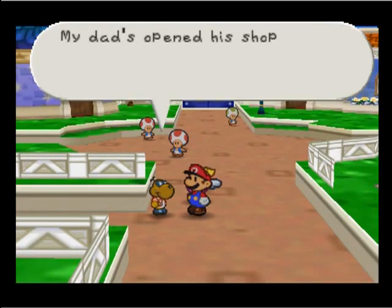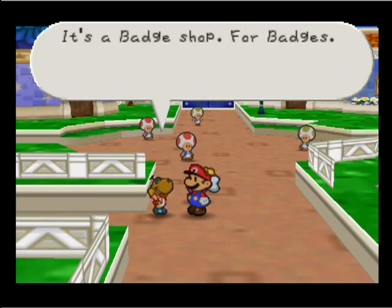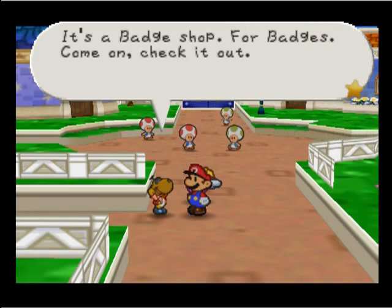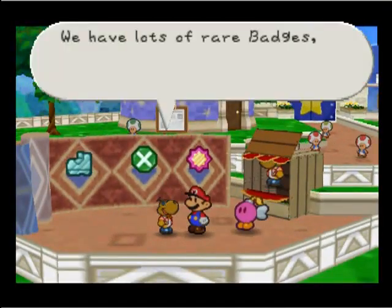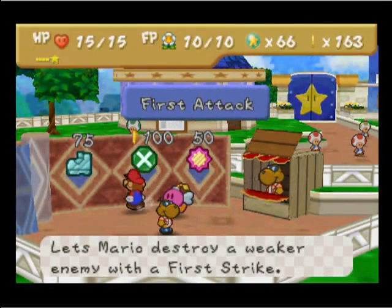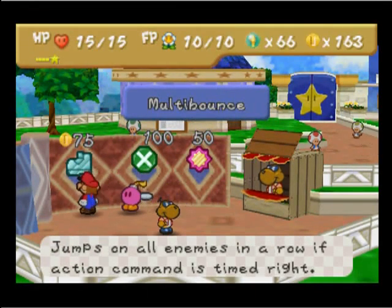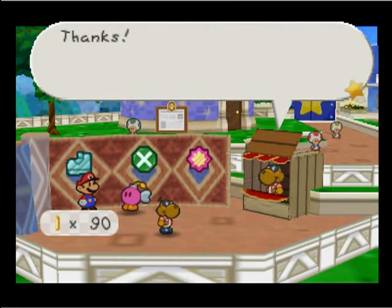Hey mister, my dad's opened up his shop. Don't you want to take a look? It's really cool. It's a badge shop for badges. Come on, check it out. We have lots of rare badges, so take a very close look. Is that what I think it is? Yes, it is multi-bounce. I wouldn't need multi-bounce for 1 FP.